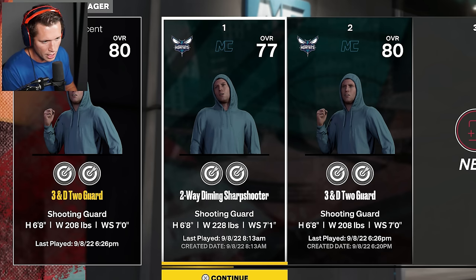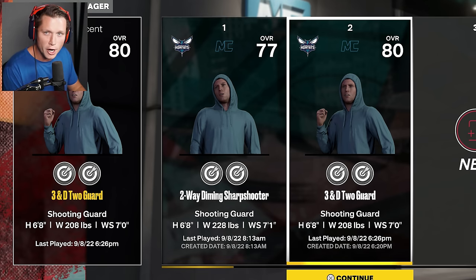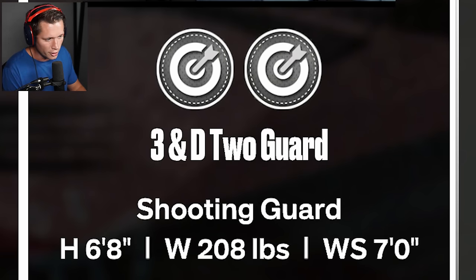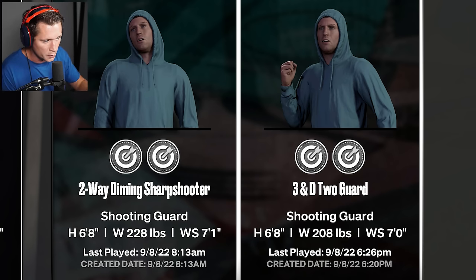So we started with this two-way diming sharpshooter. He was 6'8", 228 pounds, 7'1" wingspan, and I liked where we were going with that, but I got to be honest, the build was kind of trash. So I've balanced it a bit and now we are a 3 and D 2 guard, which is exactly what I wanted in the first place. I wanted to focus on shooting, particularly the 3, but also play some lockdown defense.